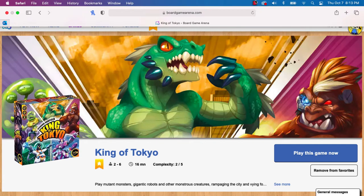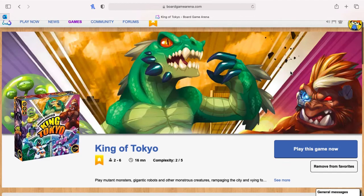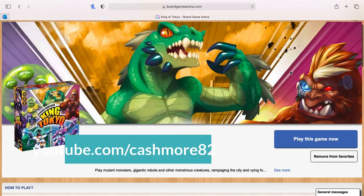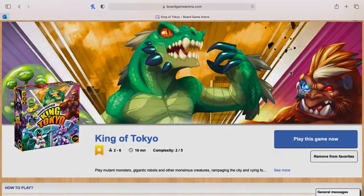The game was easy to pick up — not only because I played it in real life, but it's a dice-based game similar to Yahtzee. After the first couple of turns, it caught on quickly. For more casual games to check out on Board Game Arena, see my reviews at youtube.com/cashmore82.